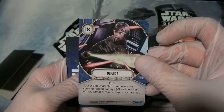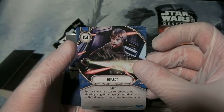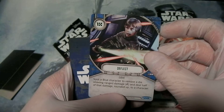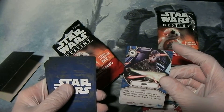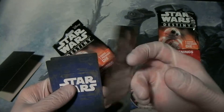Deflect. One of my friends really likes this card, and it seems like a pretty good one to be a common. For one resource, spot a blue character — so a Force User — to remove a die showing range damage and deal half of that damage rounded up to a character. So you take your opponent's die showing range damage, like Han Solo showing three range damage, you pay one, and you hit one of their guys with two. Wonderful.